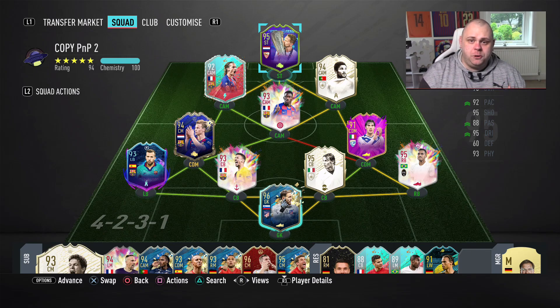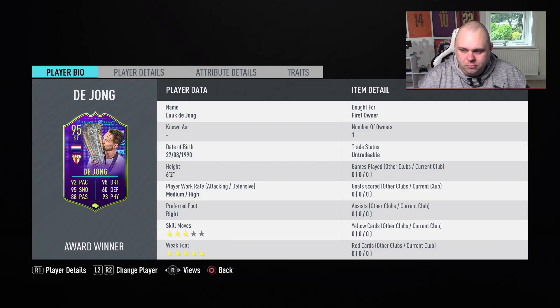If you do enjoy this review on Luke de Jong, smash that thumbs up boys and hit that notification bell. So in terms of Luke de Jong, he's 6'2" — you can see that on the screen right now. His interesting thing is that he's got medium to high work rates, which is very strange for an attacker on this game.